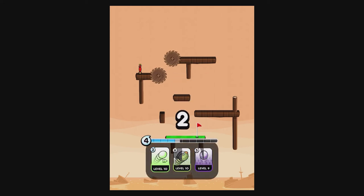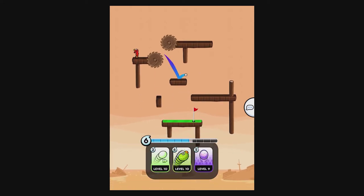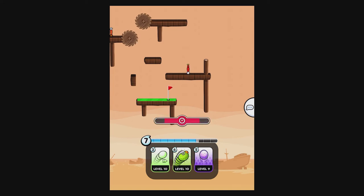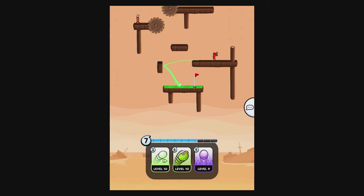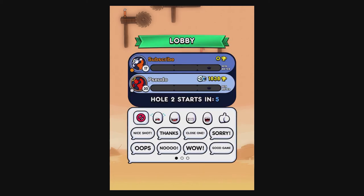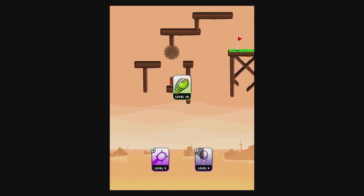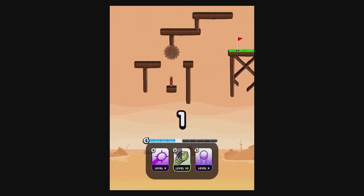This is another really fun hole where accuracy favors the bold. If you have high accuracy or the sniper ball, your best bet is going right between those blades — the alternate route is just too much of a time waste. From there, I recommend power bouncing off that platform with most balls, except maybe the super ball, and that should roll you into the hole or leave you very close with an easy follow-up.